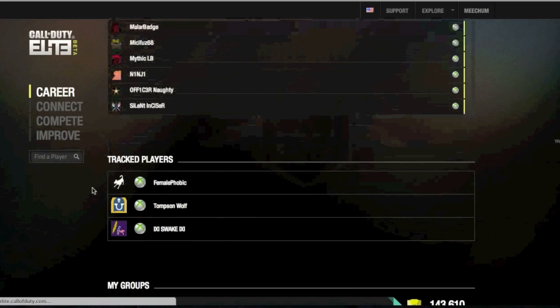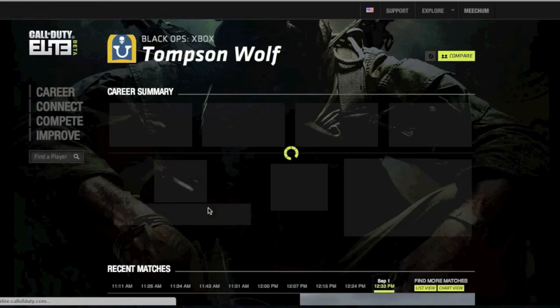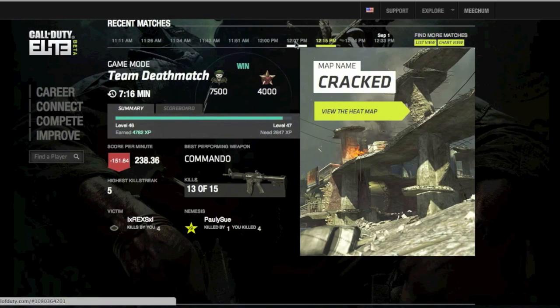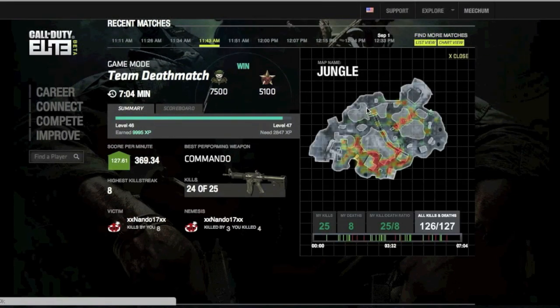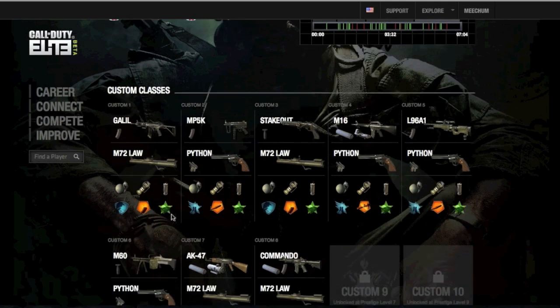Let's see — Jack from Rebirth. See, those were the recent matches, and I can choose which recent match from a specific time, like 11:43, when he was playing team deathmatch on Jungle. And that's the heatmap of Jungle. He was using the Commando, and that's one of his classes.